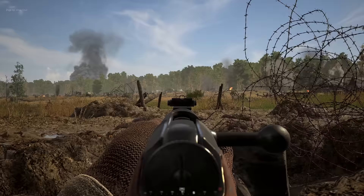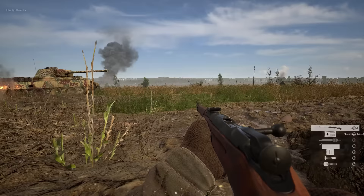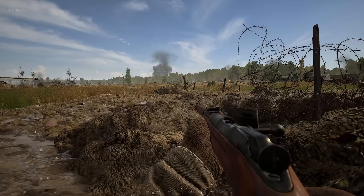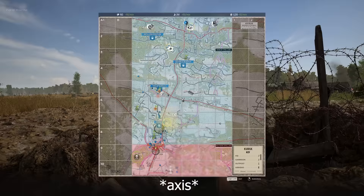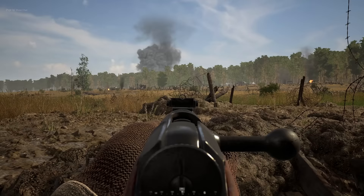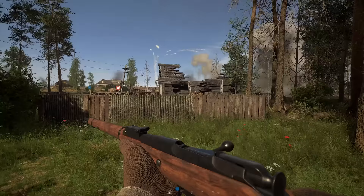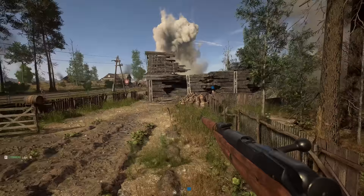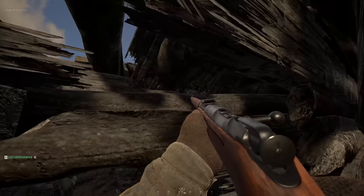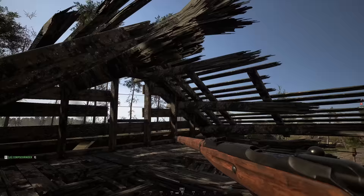Next, the machine gun class. The MG can only really post up in very specific spots right now. It's hard for them to use roofs or any uneven terrain because of the way the bipod works — it has such a short pivot axis. If it's not literally a parallel surface, you can't get your front sight down to engage an enemy. On the hedgerows, if you try to go prone and mount up, it just doesn't want to mount, and you think the bipod's dropped but then you're in the hip fire animation.